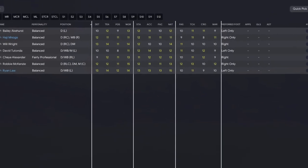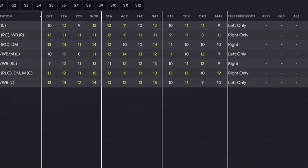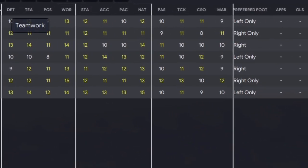Looking in more detail, the attributes deemed essential for a fullback are: determination, teamwork, positioning, and work rate. They're going to do quite a lot of work focusing play down both flanks, which ties in with stamina, acceleration, pace, and natural fitness.